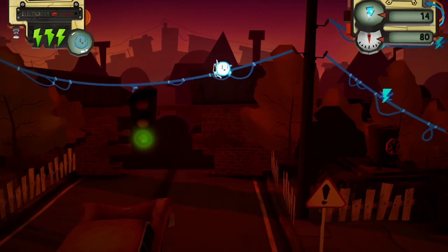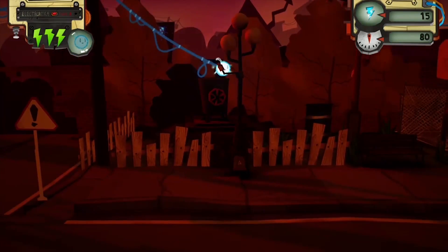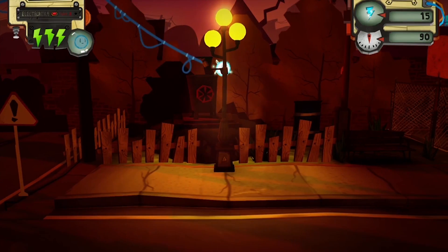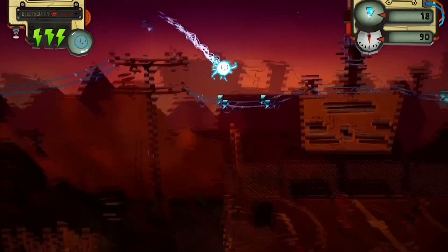The various stages range from escaping the power station to powering up the vast skyscrapers. Along the way, you will light up the high street, get chased by trams and helicopters, and even work your way through an amusement park.